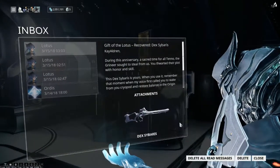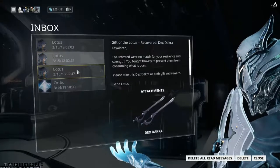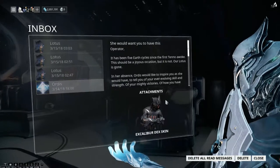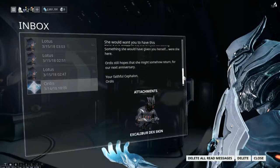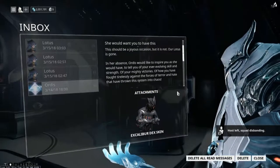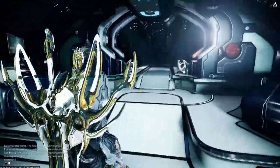Oh yes, yes they have. The event is going on the next 13 days, 14 hours I think by now. You get some pretty sweet stuff. I don't know if this was specifically for founders, but thank you DE for the Excalibur Dex skin - definitely liking it. This is pretty sweet.